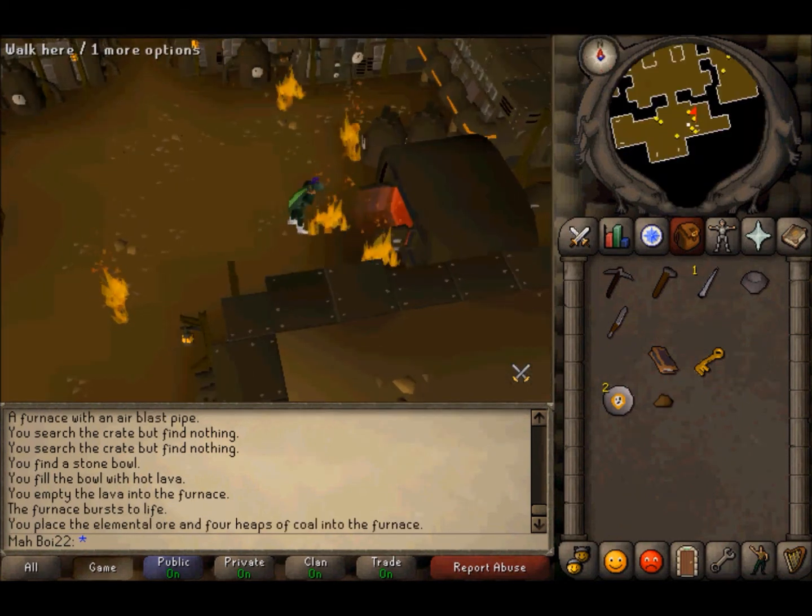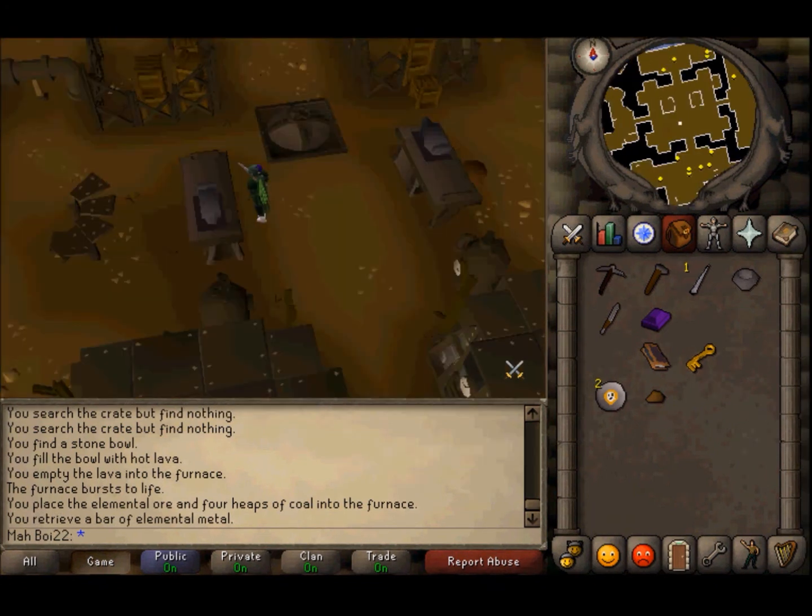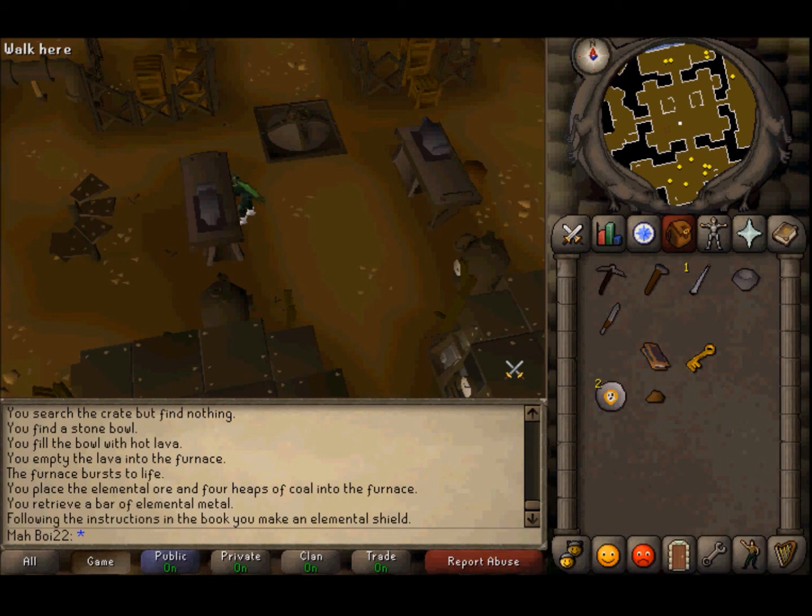Dump your ore and 4 coal lumps into the magical elemental furnace. Then take your anvil striker and strike some nearby anvils with the elemental bar in your inventory.